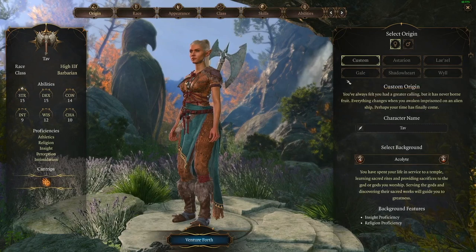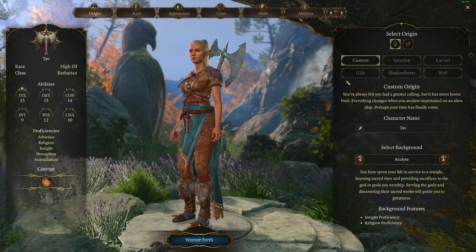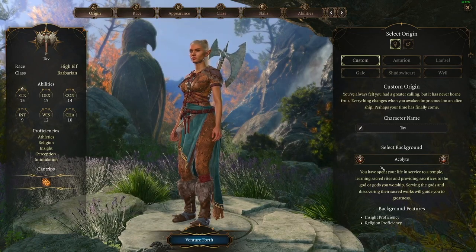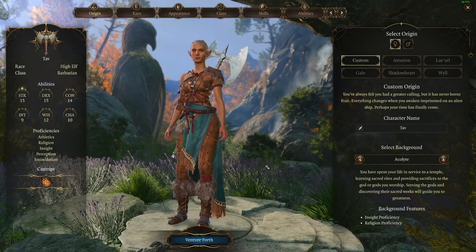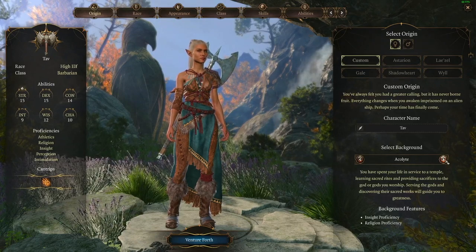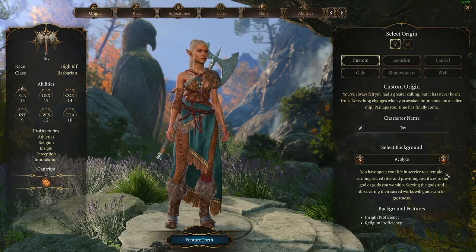With the Dark Urge, you kind of have a mysterious background but you have a murderous desire. So I want to make a druid with the Dark Urge, kind of like a werewolf character almost, but a little different. So we're going to start off with the succubus, and then I'll make the other two in separate videos — unless it only takes like five minutes to make this character, then I might combine them, but we'll see how this goes.